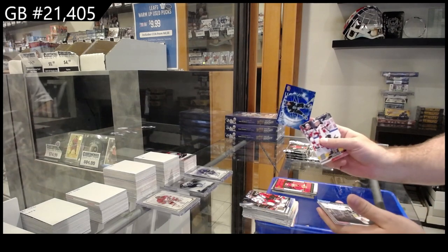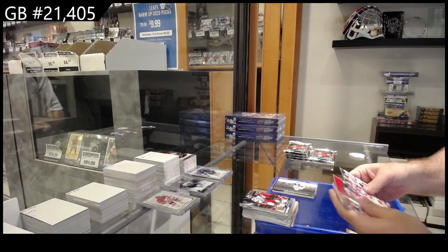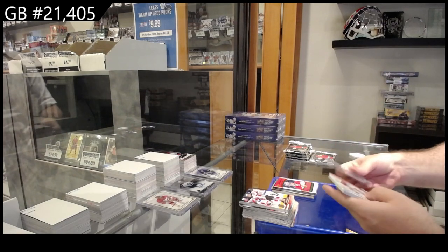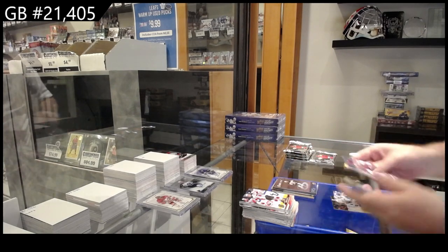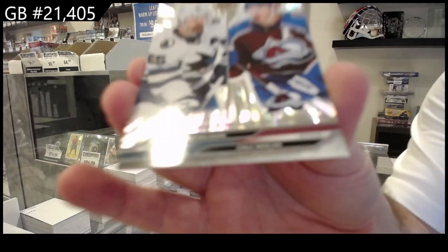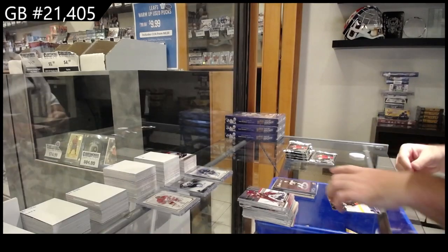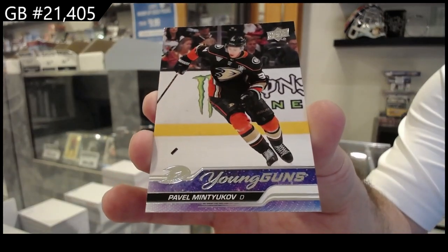We got Ecliptic McCann for Seattle – the foil variant – Garland for Pittsburgh Canvas, Dustin Wolf for Calgary Honor Roll, Pasternak for Boston. We've got an Outburst Silver of Carlson – San Jose/Avalanche, kind of cool – the checklist one, so that'll be random. And a Young Guns of Mintukov for the Anaheim Ducks.